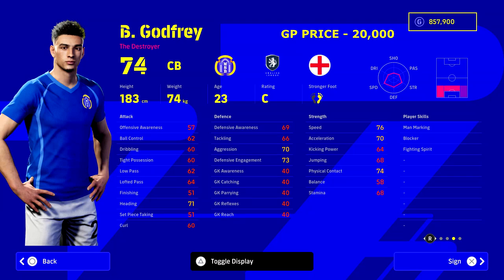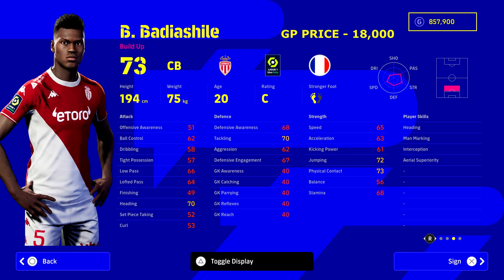Next we've got Godfrey — you could swap in Timber if you want, I've covered him in the 350,000 GP squad video. Godfrey is a player that's been a bit slept on. He doesn't have as many player skills as Timber, but stat-wise he's incredible and he's also under 24. He works as your fast center back, which is exactly what we need.